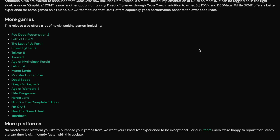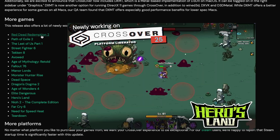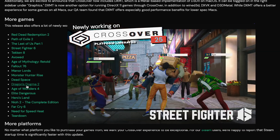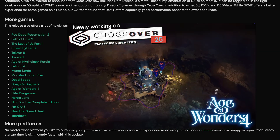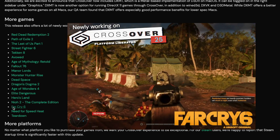With Crossover 25 we've got a lot more amazing titles working now: Red Dead Redemption 2, Dragon's Dogma 2, Street Fighter 6, Tekken 8, The Last of Us, Path of Exile 2, and Far Cry 6.